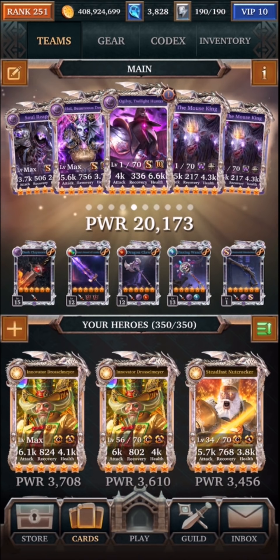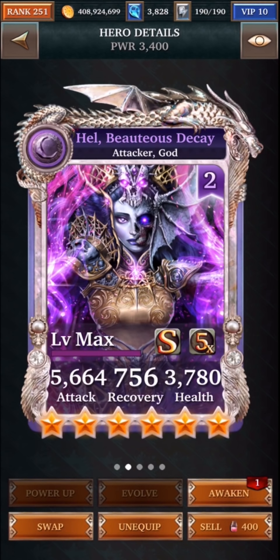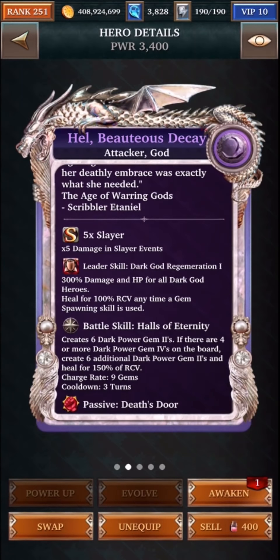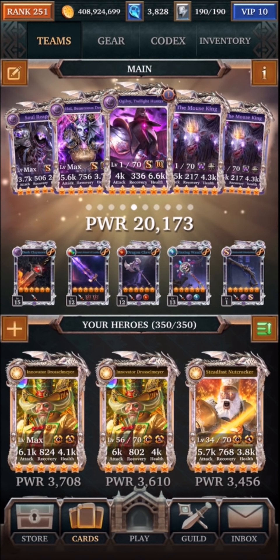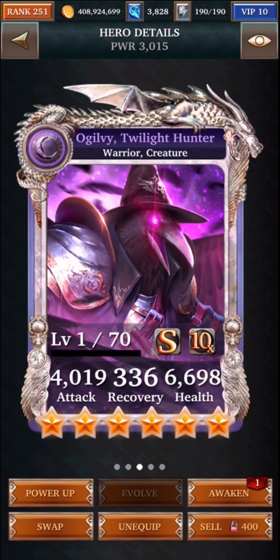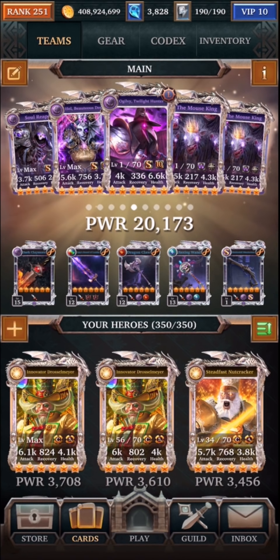So this is my main deck right now. I'm using these two cards which I've showcased a lot. These are the hell cards, these are the dark god cards, and the reason why this is a really good card is because it will create six power gems, and then if there's four or more power gems on the board, it'll create six additional ones. Having two of these cards allows me to get 24 power gems on the board and effectively fills up the board with gems. Now the key thing to note is that the main damage dealer is actually going to come from the support card. With the 10 times affinity bonus and also the increased stats, this card will deal most of the damage, whereas everything else effectively becomes a support card.